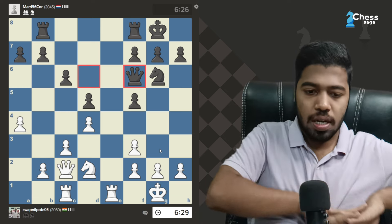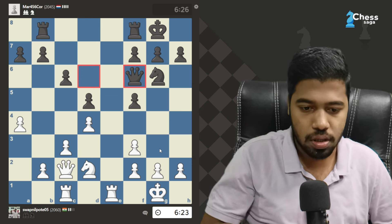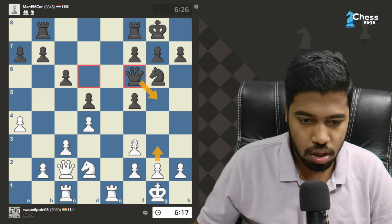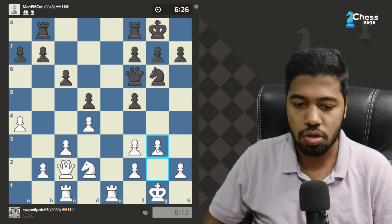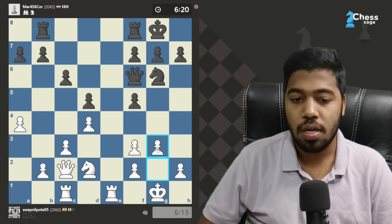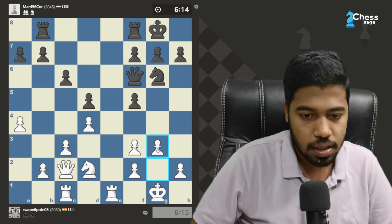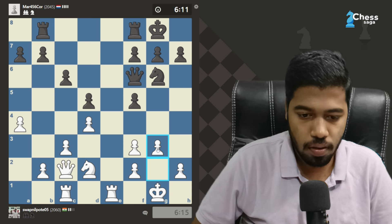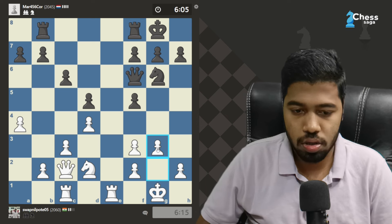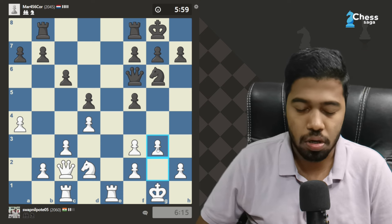Why am I taking so much time? It's kind of a dangerous move for me, I know it, but is it that dangerous? Yeah, looks good — I think this is the solution. I took two minutes and there was nothing concrete, I was trying to find something concrete but I couldn't do it. So g3. My claim is with g3 I can stop all the attacks that black potentially has.